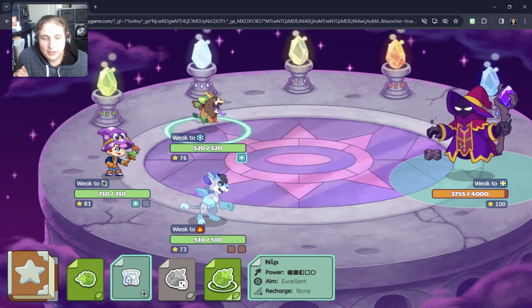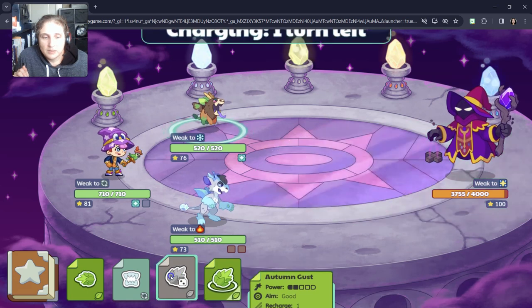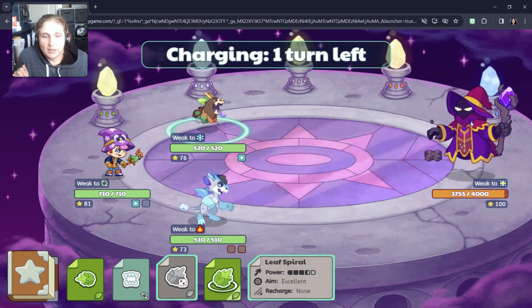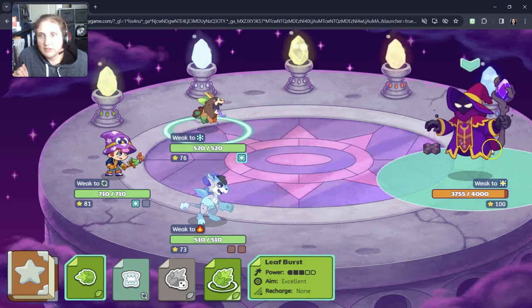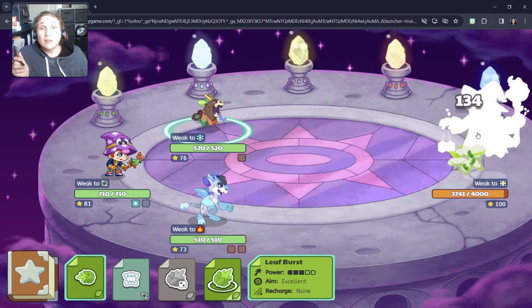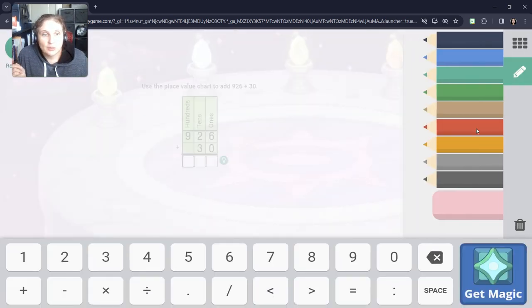I don't know which one of these is the best spell. This one is supposed to be the best one, but I don't think I can use that one yet. Leaf burst seems to be the best that I have available. We'll take that 134 — it's not horrible.